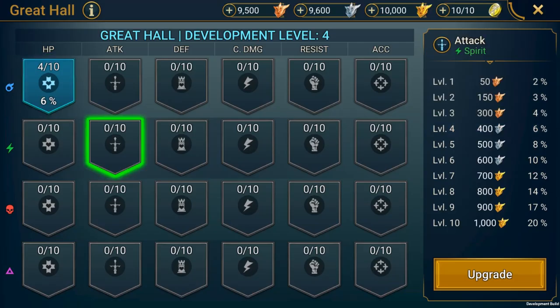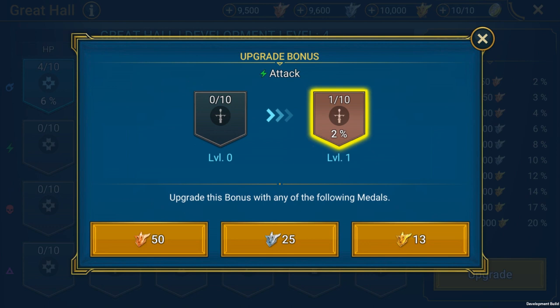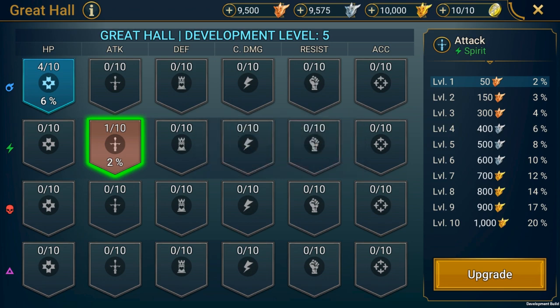As for the actual mechanics of the upgrade, it's real simple. You tap the slot you want, tap the Upgrade button on the right, then confirm the medal cost in the pop-up menu. Once upgraded, the bonus applies globally — for Arena Battles, Campaign Battles, Dungeons, everywhere. They're active for every type of battle, which is why they're super awesome.